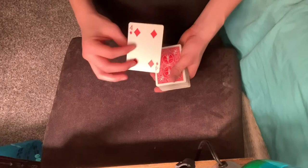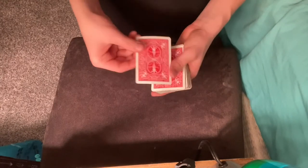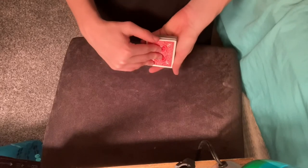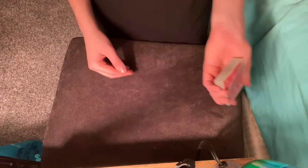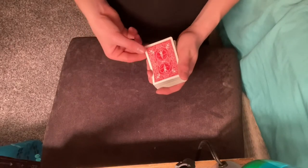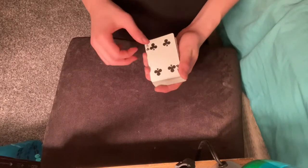Remember from the last part, we did our T and then flipped the deck and everything came back to normal. Now in the second half, you have your card controlled to the top. What you're going to do is perform a double lift. If you don't know how to do one, I suggest you learn from a tutorial — I haven't put one up yet but I will if you want, just comment down below. You're going to do a double lift and flip over the card just like that, then set it down here.